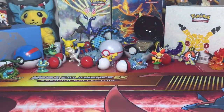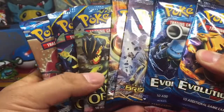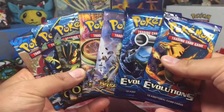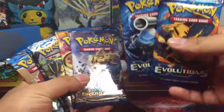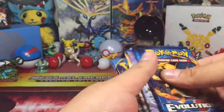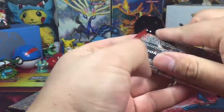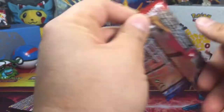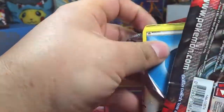Toyhunt Dudes here. Today's video we got seven XY series booster packs: two Evolutions, two Breakpoint, two Ancient Origins, and one XY. Gonna invert it and start off with XY Base Set.